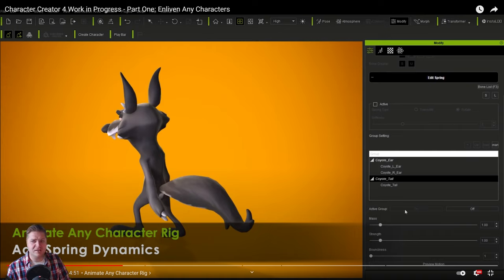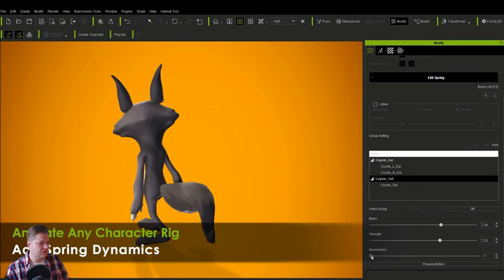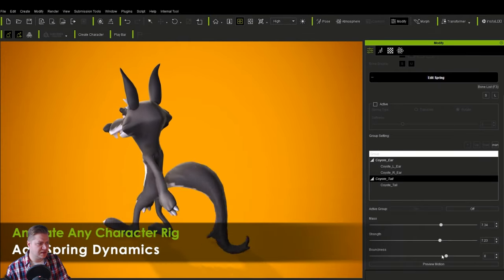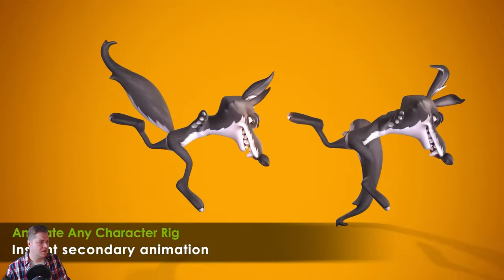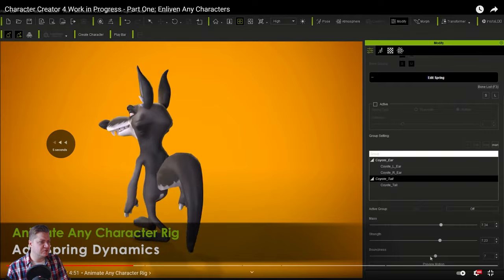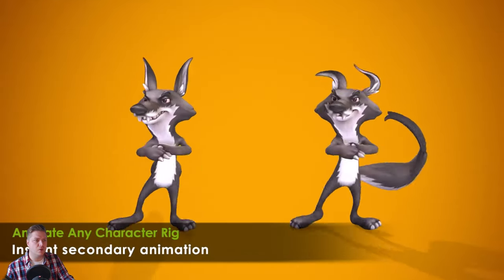If you've ever had to do that by hand you'll probably recognise how time consuming that can be. Look how it's working on the tail — nice and floppy, you don't want a stiff tail. Look at the difference between those two: it does a little turn, watch how the ears and tail move on the ones on the right. It has such a big difference.